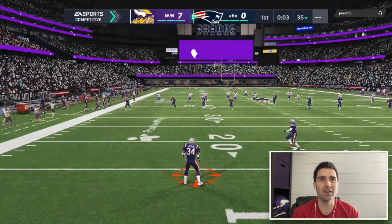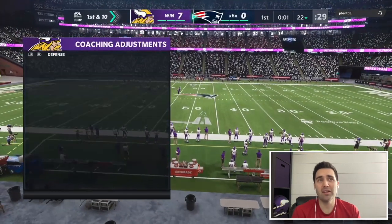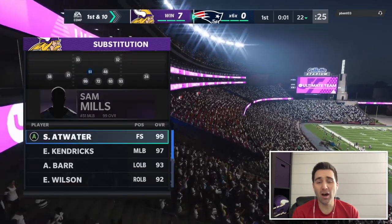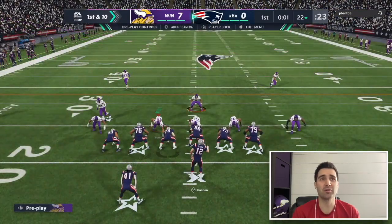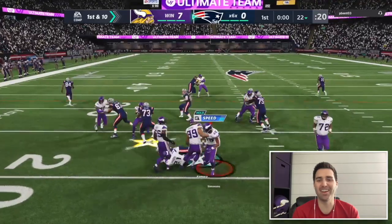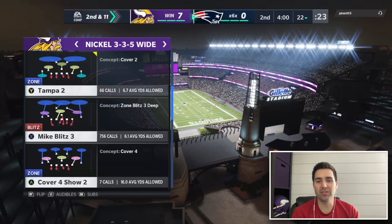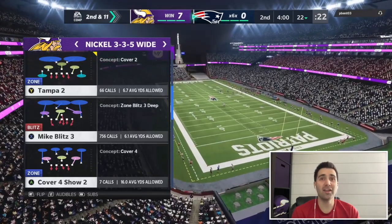Going to defense. He's in Gun Doubles. I go to 3-3-5 Wide to stop the run early and make my opponent think they can't run no matter what. He goes for a handoff and we stop it immediately — looks like a counter or power to the weak side. Stopping the run forces second and long and has the added benefit of making them pass. I double mable again.